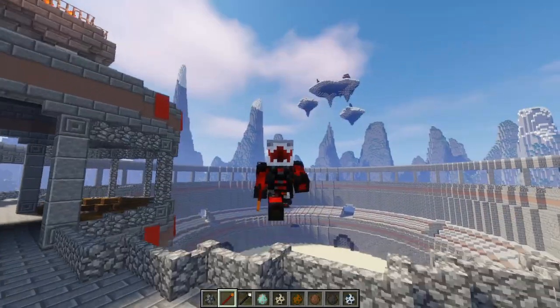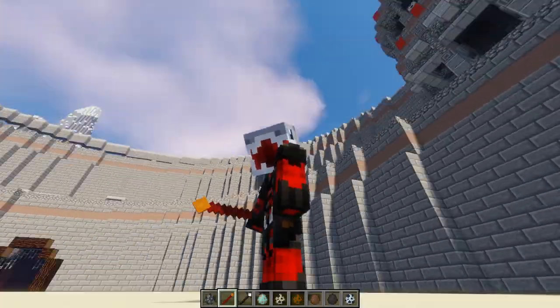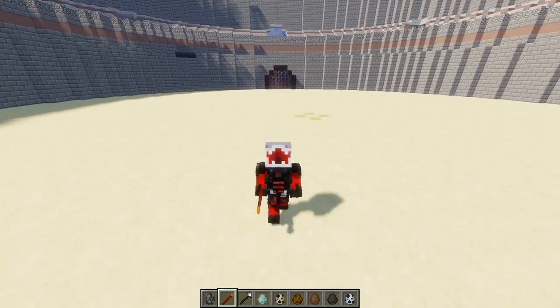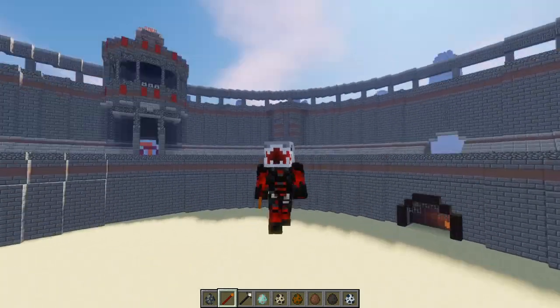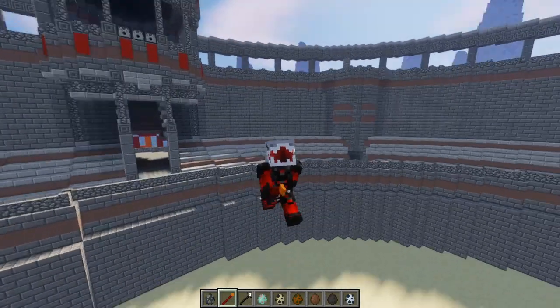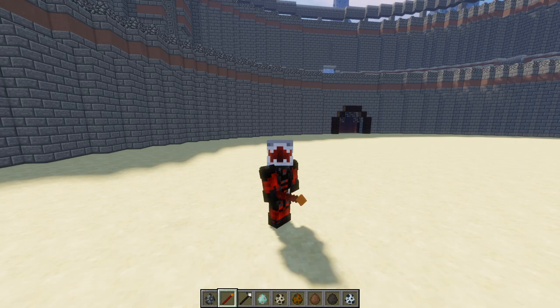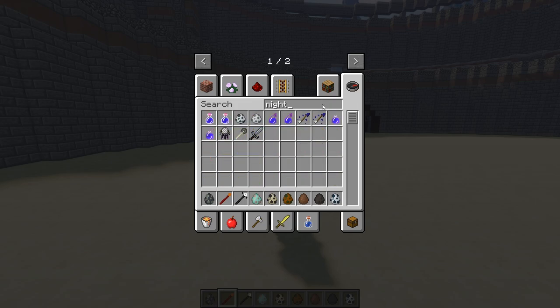I've seen a few people ask for this map and want a link to it — this is a custom built map that my mate made for me, so you won't find it anywhere else. It's called the Accolade Arena and it's awesome. Now, with the Undead Rising mod, we need to do this in darkness.